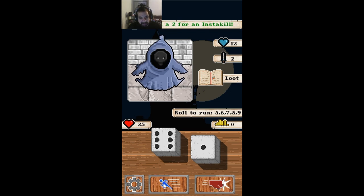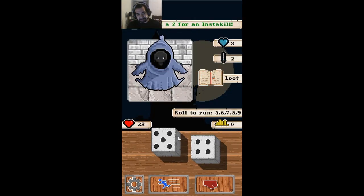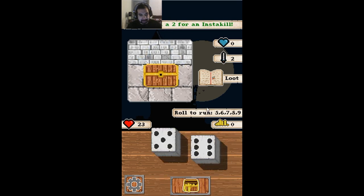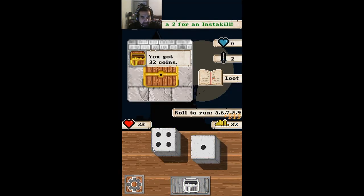If you want to try to run, rolling 5, 6, 7, 8, or 9 will let you escape. We're going to have a fight. In this game you attack the attack — that's how it goes. You get your loot; you have a loot list here based on what you roll. Rolled a 3 — 2 coins, that's a good thing.